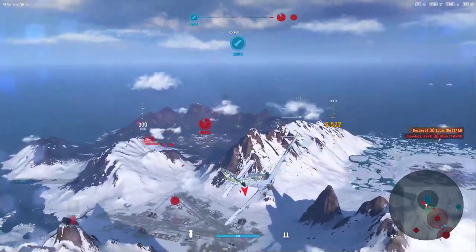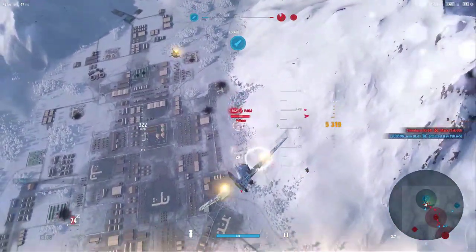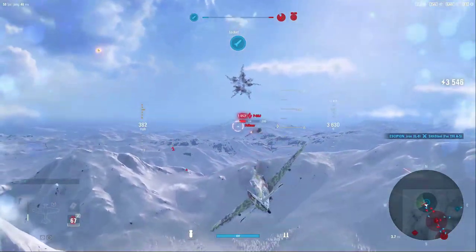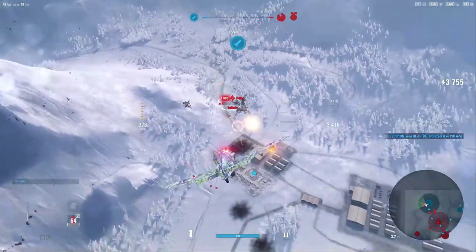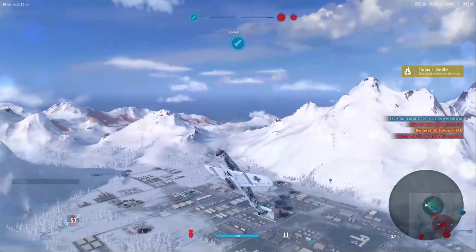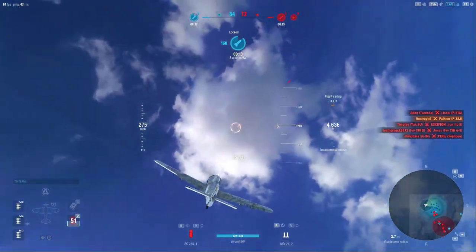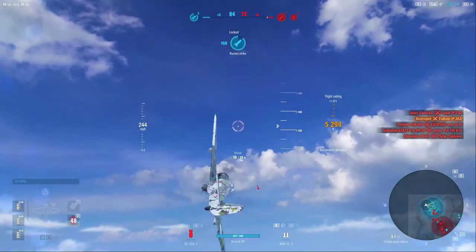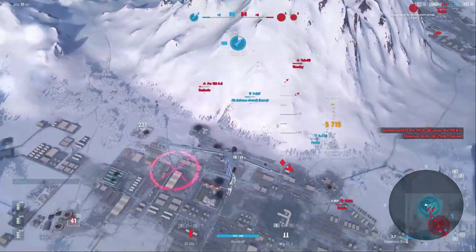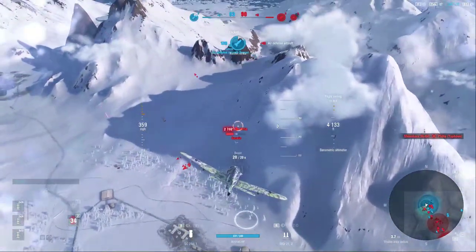One nice thing about being up at higher altitudes is I'm not going to have to contend with as many turny fighters as you normally deal with when flying a multi-role. I've always described multi-roles as lower-altitude heavy aircraft — they can't outturn anything, but they have the firepower and engine power to outrun most things. Now we're putting ourselves in a completely different environment. If any turny aircraft want to come up to meet me, they're going to be facing a much steeper power loss than I would be, with the exception of a high-altitude fighter like this P-51.